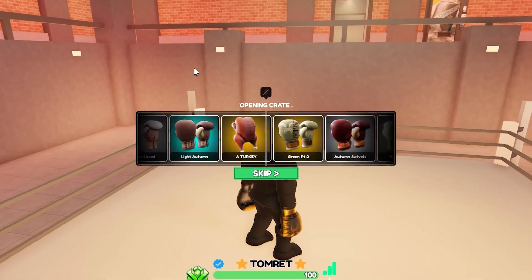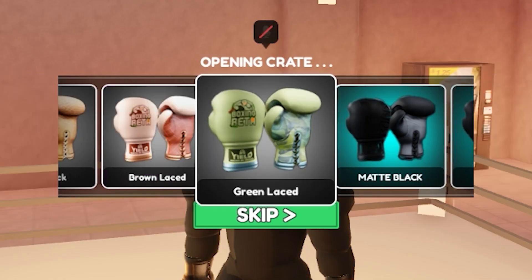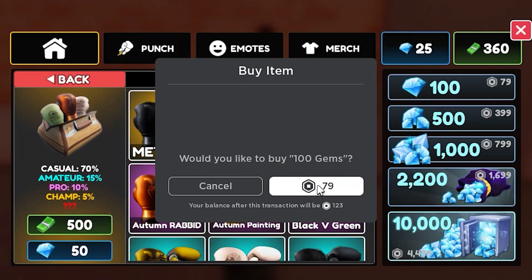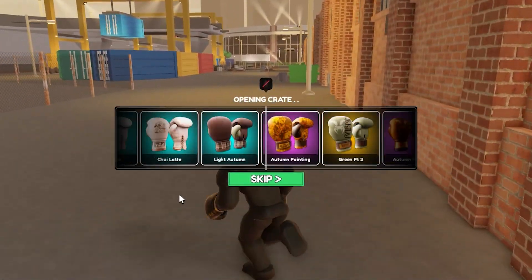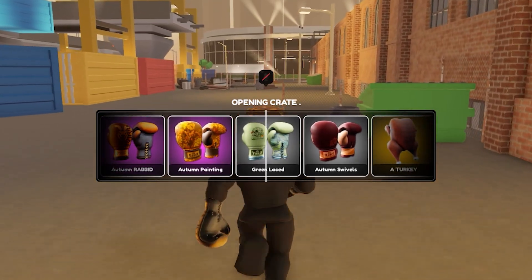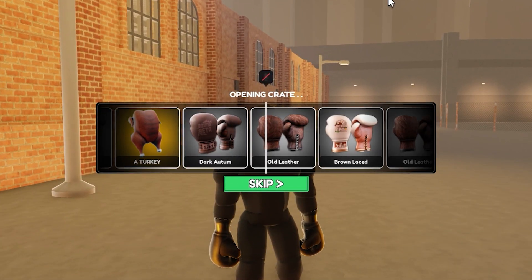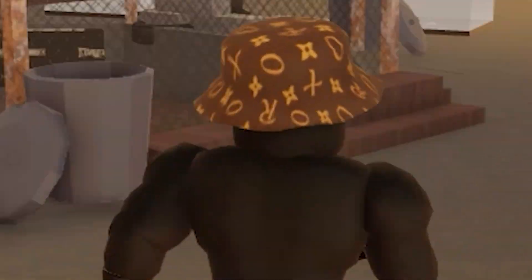Last crate for real this time because I don't think I have enough Robux to spend. We get a common — that was expected, I wasn't even expecting a turkey. Actually we're gonna keep spending, but this is probably the last because I don't have Robux. Last two crates for real — common, I don't want to see that. Last crate — come on please! Common. Why do I even hope for a turkey?